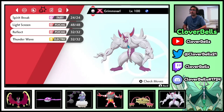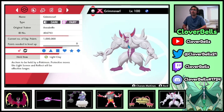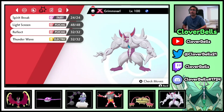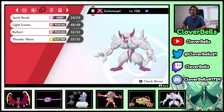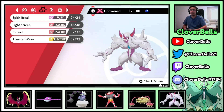We've got the Grimmsnarl set with screens of course, Spirit Break for the STAB, and Thunder Wave for speed control instead of Scary Face. I like both Thunder Wave and Scary Face — it depends on the team. For this team I went with Thunder Wave. Lunala and Kyogre very much appreciate screens because they're hard to break since they're already bulky enough.